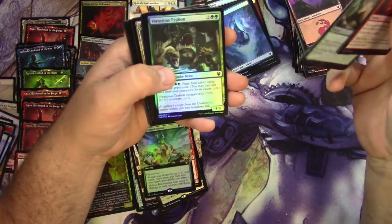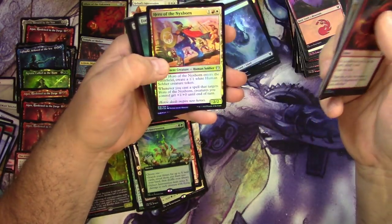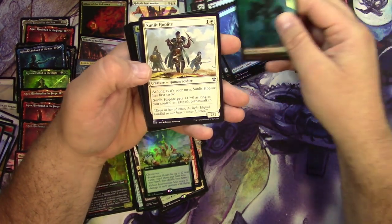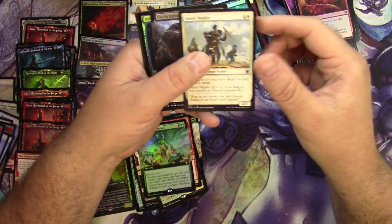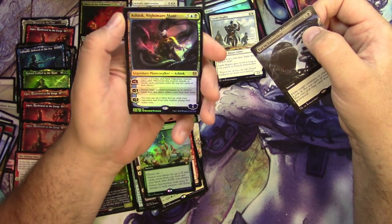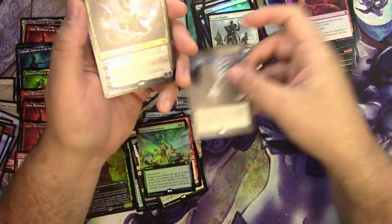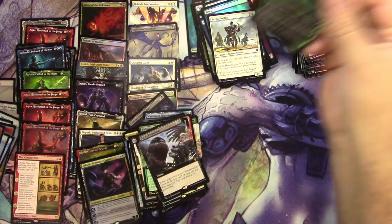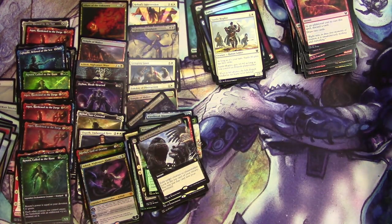Gift of Strength, Rise to Glory, Mirror Shield, forest, swamp, Sunlit Hoplite. Looks like I got an Ashiok coming up — that's just a common. Eat to Extinction and a foil Ashiok Nightmare Muse, regular art — looks good. Renata and Anax again — can never have too many Anaxes. Alright, last pack right here.